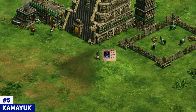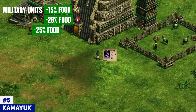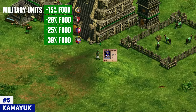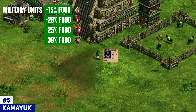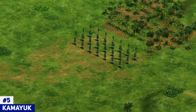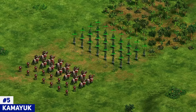Starting off at number 5, we've got the Kamayuk. Kamayuk has been a unit that I've always felt like was really strong, but the recent buffs for Incas making the Kamayuk overall cheaper has just made it appear in the top 5. This unit might be here because Incas received a big buff and are a little bit stronger now, thus being more able to get towards the late game where Kamayuk becomes a very viable unit.